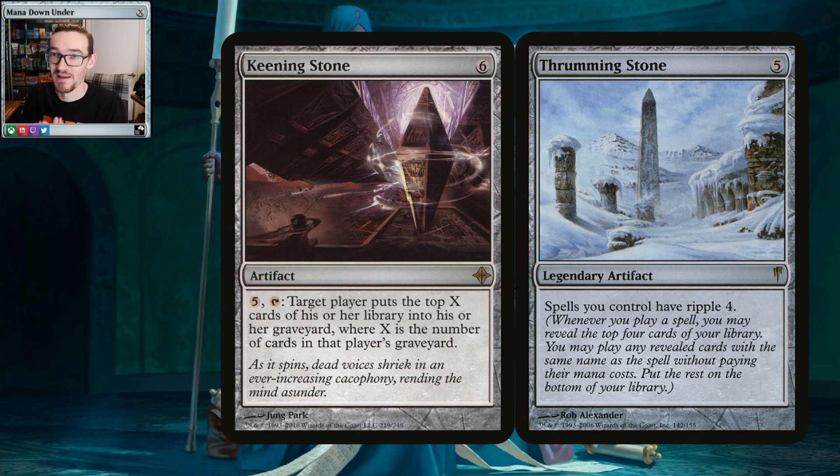Thrumming Stone — one of my favorite cards in Magic. They get expensive, about 30 bucks a piece. Your spells have ripple 4, so whenever you play a spell you may reveal the top four cards of your library and play any revealed cards with the same name without paying the mana cost, putting the rest on the bottom. Living the dream: you play one Persistent Petitioner and get maybe one or two extra out of it. It really helps your deck's game plan speed up, because that's all your deck is — the same creature over and over.